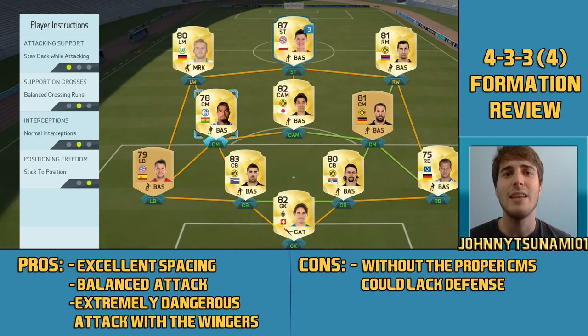Then we've got the center mids. I like these two center mids to play as if they're center defensive mids, so I tell them to stay back while attacking and to cut passing lanes. Just like my 4-2-3-1, I like to have one that's more defensive oriented and another that's more of an all-around center mid. The all-around one has at least 70 defending but is also a really good passer, good pace, good shooter. While the more defensive one needs at least 80 pace, and importantly his attacking work rate should be medium to low and his defending work rate should be high.